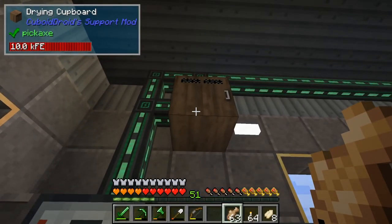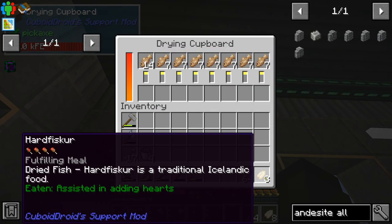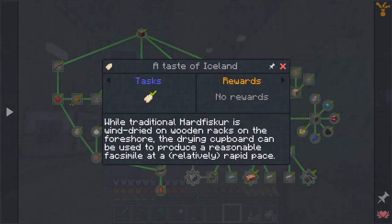Have a fish! If you take these fish and you put them into a drying cupboard with power, you end up with Hard Fisker. So what else did the chapter involve?